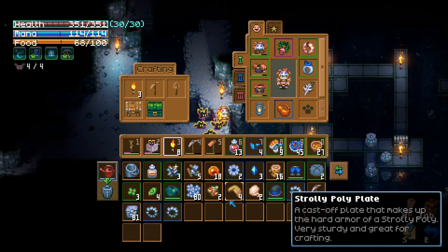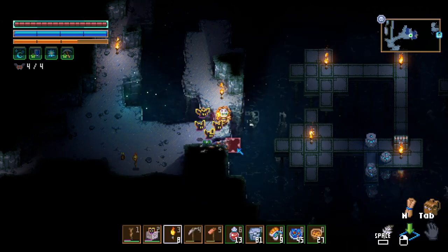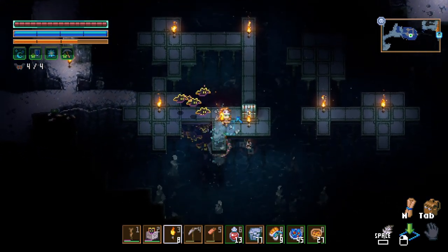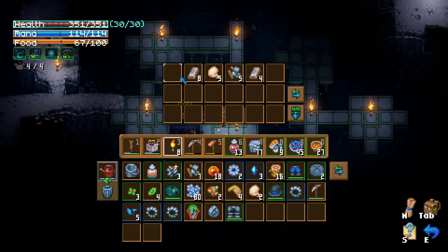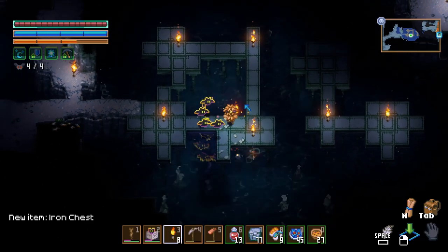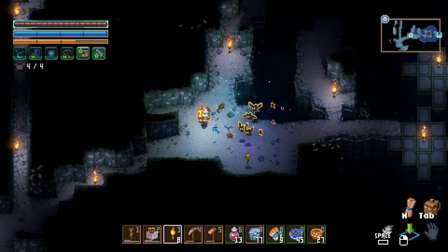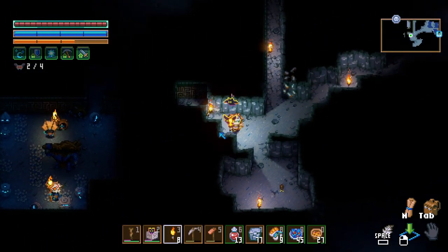Looks like we got ourselves a little bit of a chest over there. Let's take you out. That's some stone pants — nice. I'll take the resources in the chest too. Anything else over here? Doesn't look like it. We're really close to where we need to go. Looks like this is like the entrance, possibly.